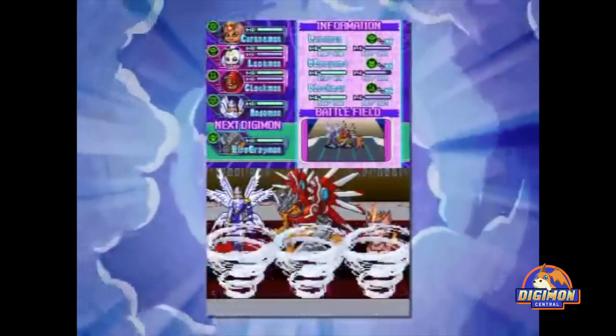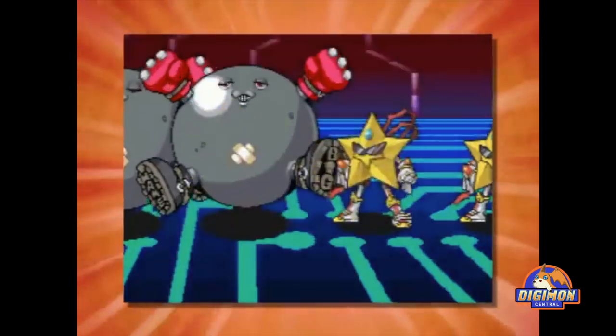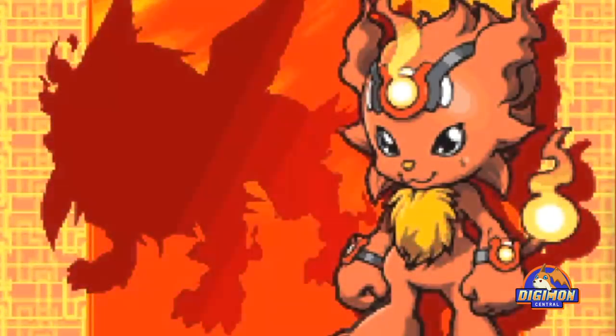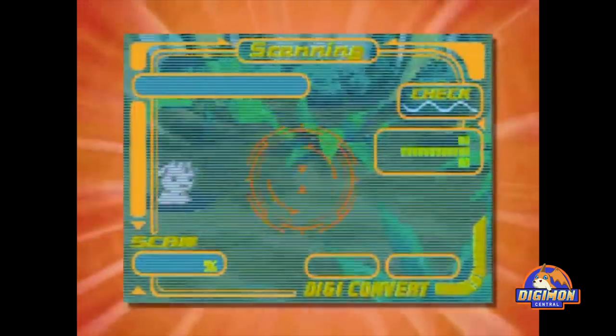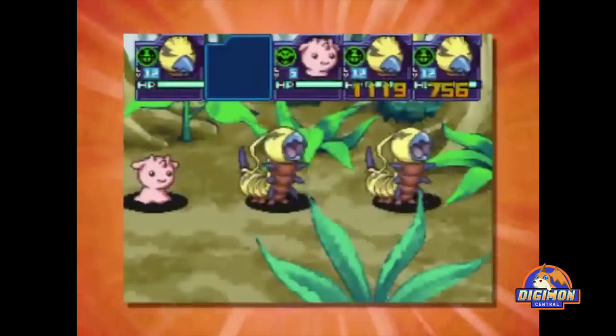Depending on the version, players automatically begin with whichever lead Digimon is exclusive to their version. If the player is playing Dusk, the starter Digimon is Lunamon, and if the player is playing Dawn, the starter Digimon is Coronamon. The plot starts with a strange virus that causes an earthquake in the Sunshine and Darkmoon districts, damaging the access points to the digital world and causing many Digimon to mysteriously degenerate into DGX.